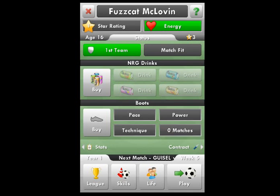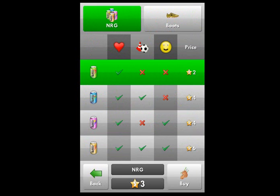We've signed the youngster Fuzzcat McLovin — the boss has high expectations. This is our status screen. It tells us whether we're in the first team, a substitute, or not playing. It shows our fitness, whether we're tired. This little thing up here is our number of Starbucks — that's the currency of this game. And this is our energy bar. Your star rating is your main level — that's like your professional level, and the higher it goes the more you can get paid and the better clubs you can move to.